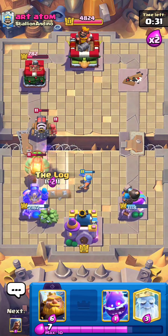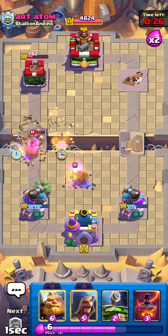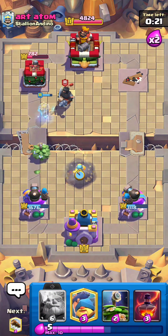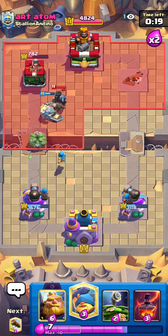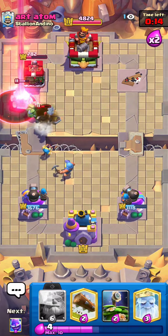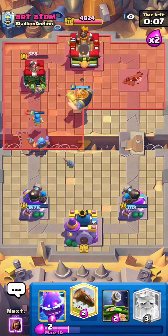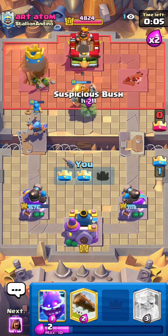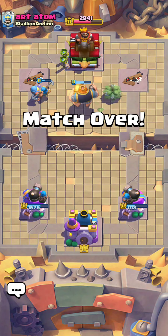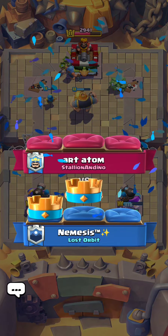I'll go log, Royal Ghost — overall a very solid defense. He's got only 22 seconds left on the clock and he really can't do anything right now. I'll go void on top of this sparky to be very annoying, then pocket-drop an RG — and yeah, that is basically game. This deck is actually pretty good. I don't really know how to play the Suspicious Bush that much yet, but this deck has a ton of potential. Give it a try — thanks for watching and I'll do more next time!